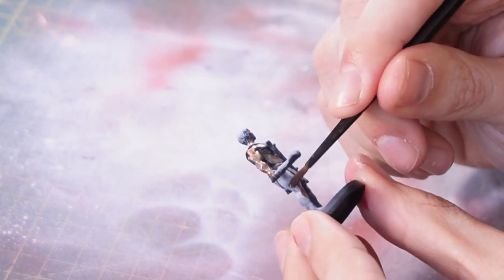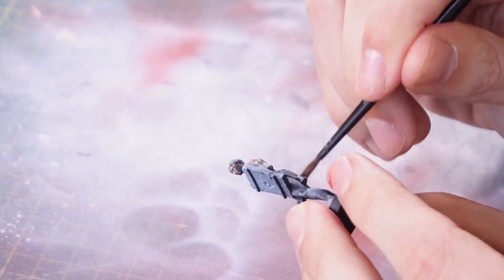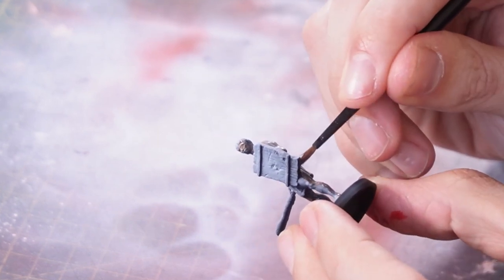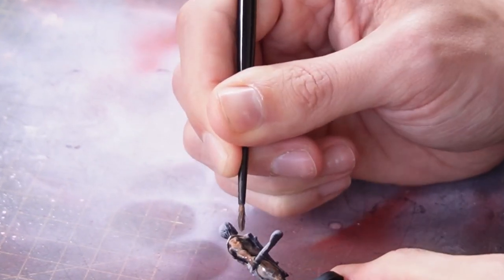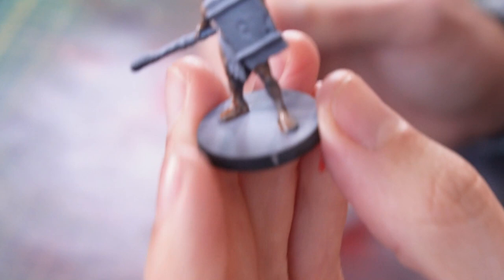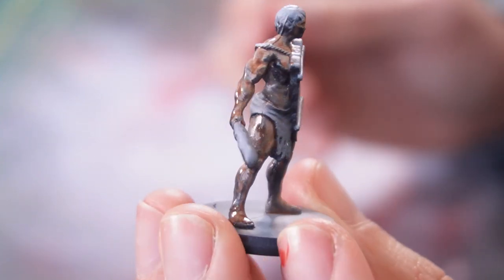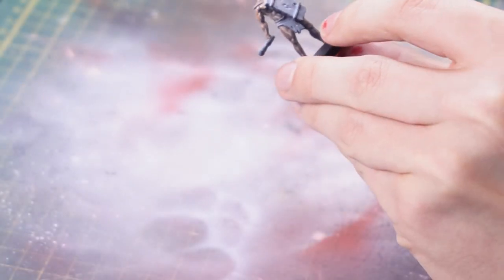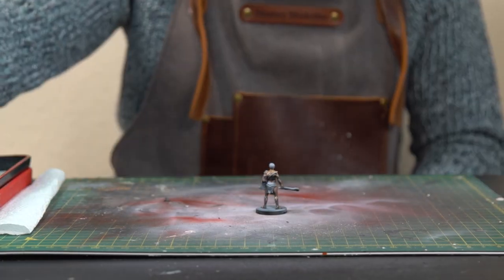There's no actual right way or wrong way to paint these fellas, because obviously in your class and character customization, you can make them any way you like. I'm just doing a generic way of painting them. There we are — there's our coating of Gilliman Flesh contrast. Quite thin, and that's fine, because we can use it as our base to build up our colours onto.